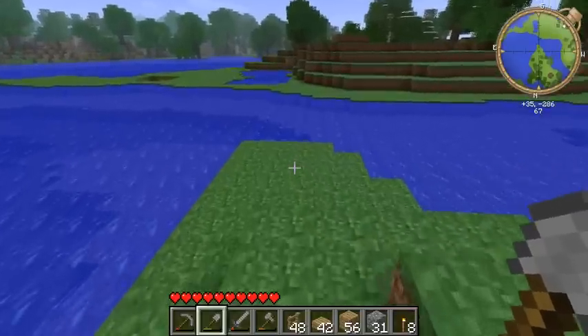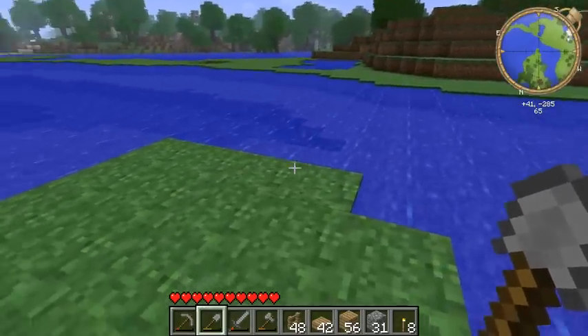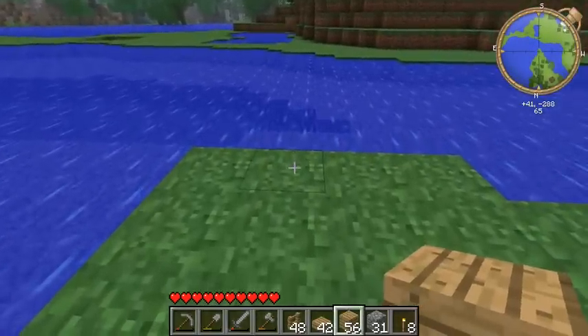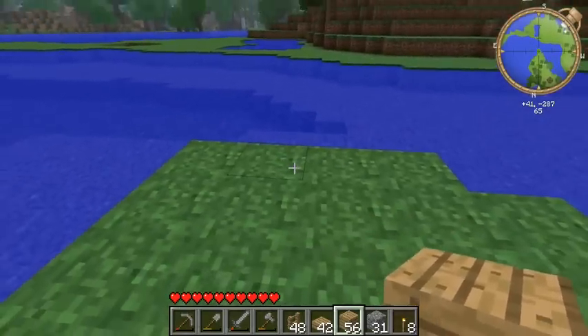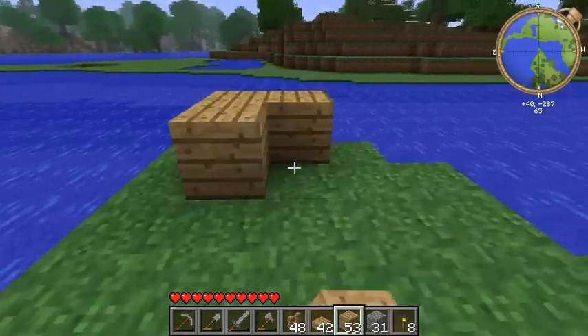Hello again. So I got some materials now — some fences and wooden slabs and wooden planks. I think I'm just gonna start it here. Let's see how to do this. I wanna make it... I don't know, something like this perhaps.